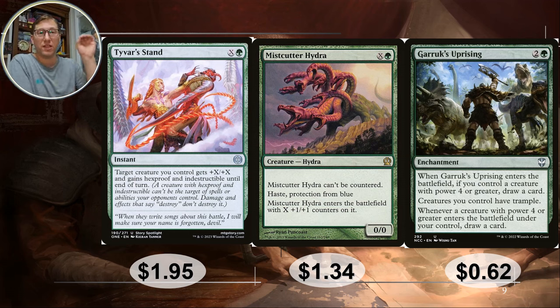Tybar Stand — you're looking for cards that target one creature to set off Gargos's ability to fight another creature. This is great for that: target creature you control gets plus X plus X and gains hexproof and indestructible until end of turn. If you cast this on Gargos, he gets plus X and you can deal damage to whatever, plus indestructible so you don't have to worry about him dying after fighting. He can fight something very big — already above eight power will kill the vast majority of things. 1.95 for that card.